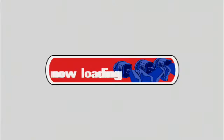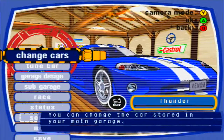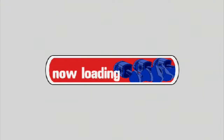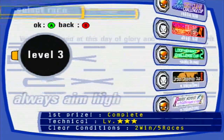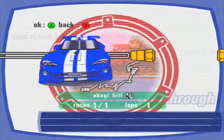I think it really matters which brand you choose, but honestly I don't know if it makes a difference. Anyway, level three, we're good — let's do the Akagi Hill Climb Challenge. We're going to get a secret card for this one.